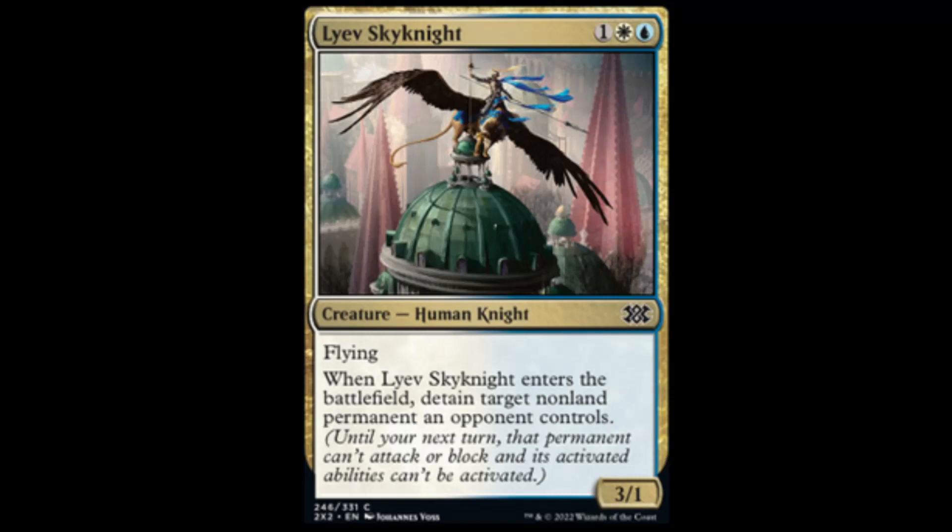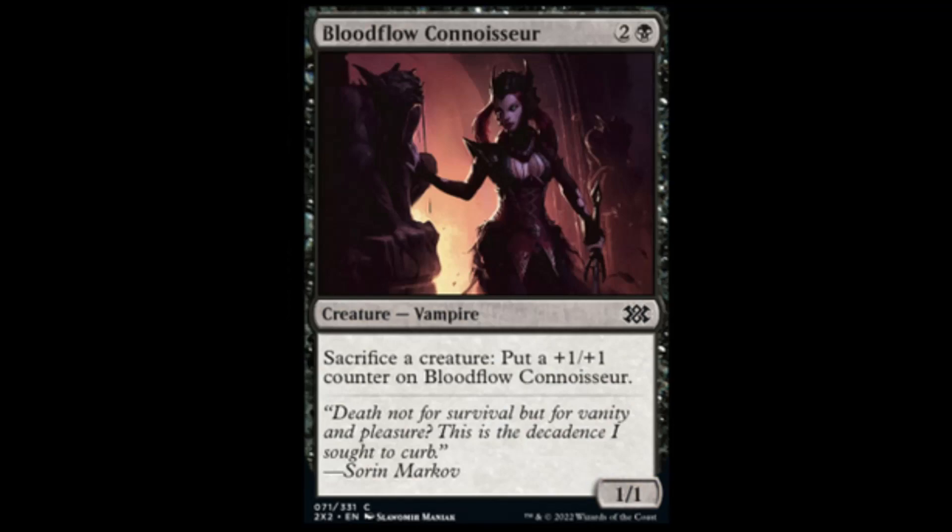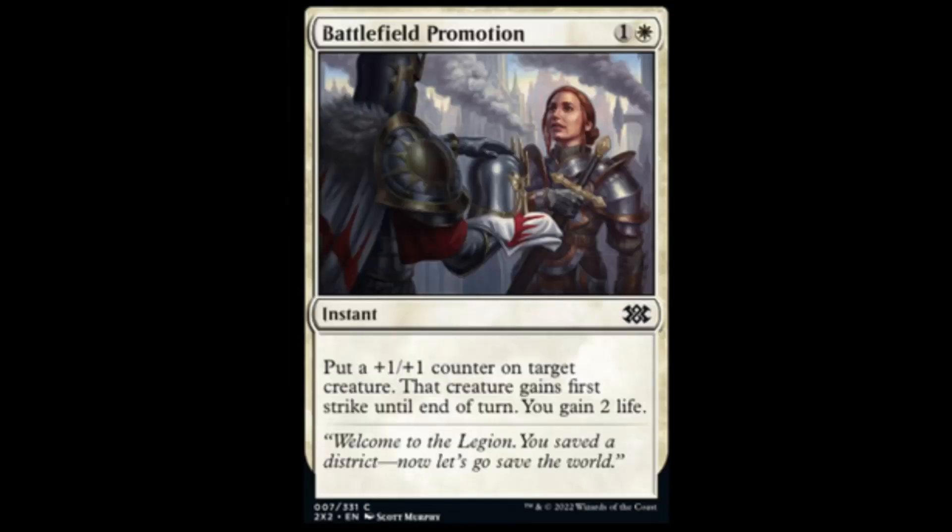Lev Sky Knight from Ravnica: blue, white, and one for a 3/1 flyer. When it enters the battlefield, you detain target non-land permanent an opponent controls — that means until the next turn, that permanent can't attack or block and its activated abilities can't be used. Not too shabby for draft. Bloodflow Connoisseur: black and three for a 1/1 — it lets you sacrifice a creature and put a plus one, plus one counter on it. We already know there's a sacrifice theme in this set for black and red, so that's going to be a thing.